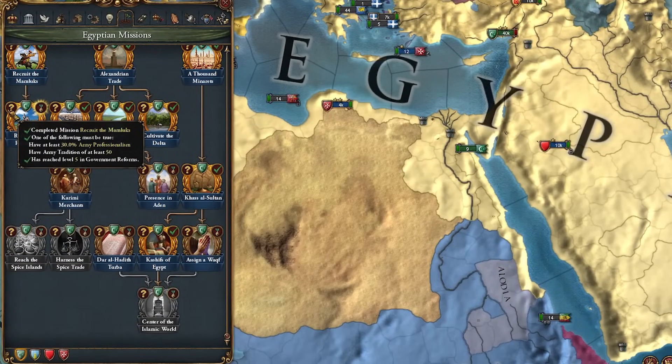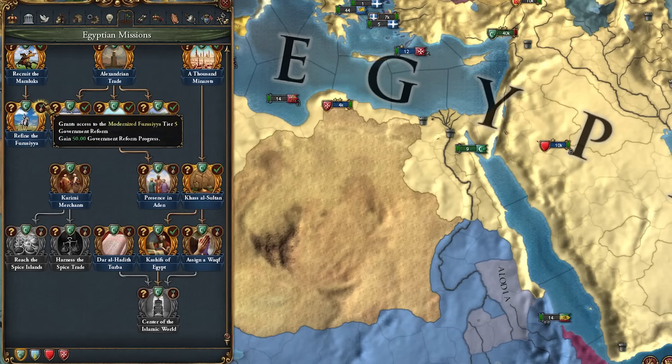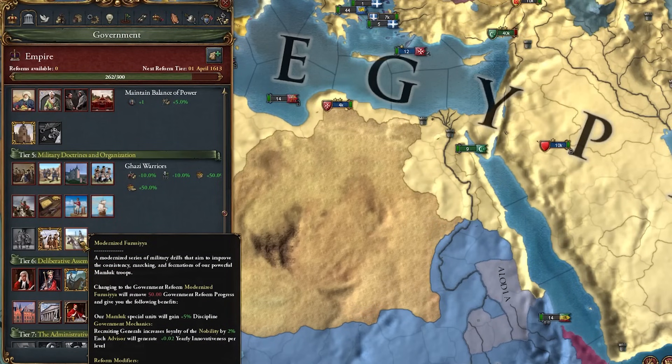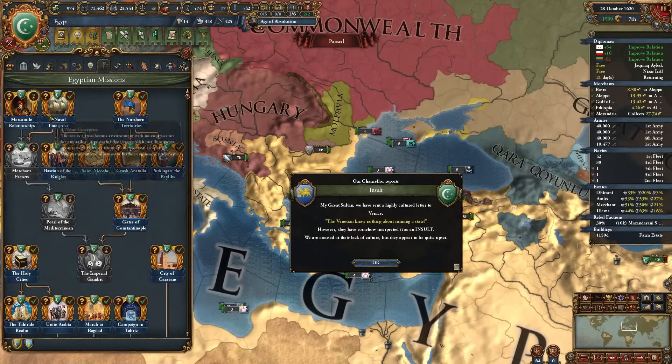Because I got my army up to 30 percent professionalism and reached at least five government reforms, I can complete this mission 'Modernized Eurasia,' getting a tier five government reform and 50 government reform progress. This one allows our Mamluk special units to get an additional five percent discipline, recruiting generals increases the loyalty of our nobility by two percent, and each advisor will grant innovativeness per level. We're going with this!